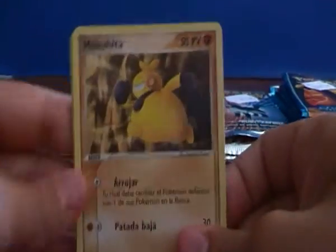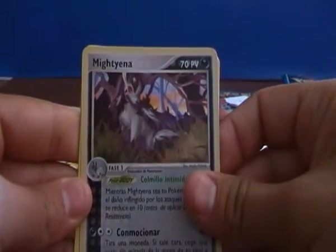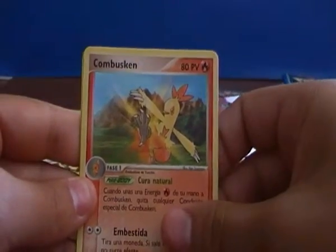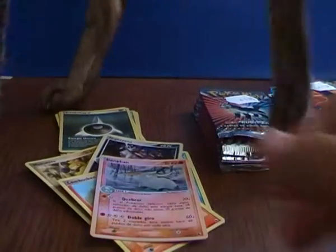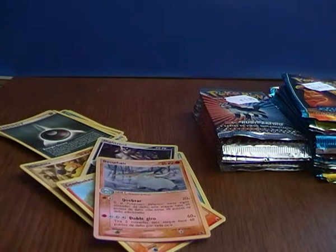Now we have a Makuhita, Goldeen, a Mightyena Holographic, a Combusken and a Dunfan Reverse. Sorry for my cat, I gotta get him out of here. Now it'll make some noise but whatever. Pretty nice pulls in that booster.